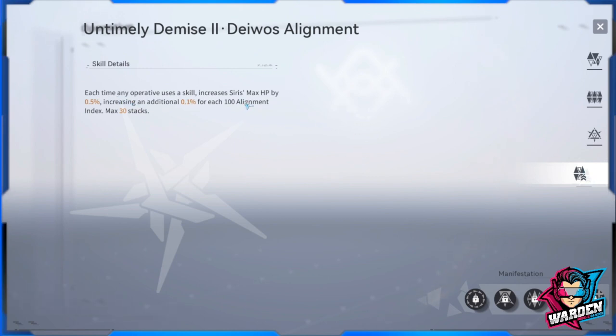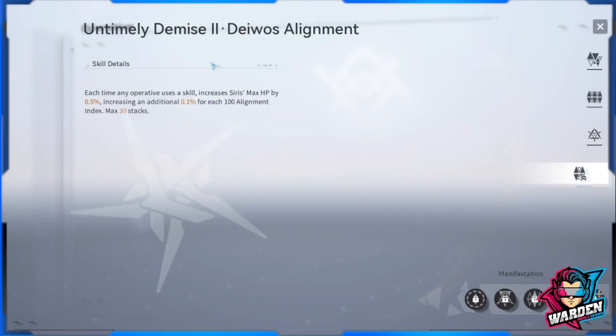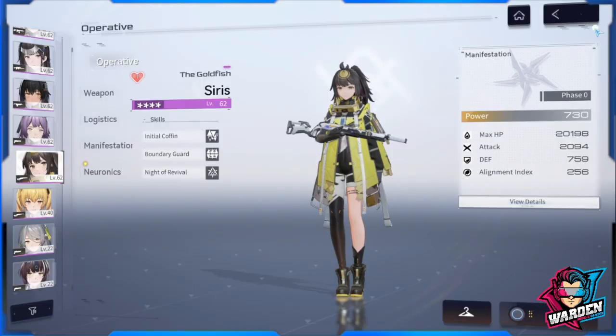Her alignment passive: each time an operative uses a skill, it increases her max HP by 0.5%, with an additional 0.1% for each alignment index, up to 30 stacks. This also contributes to her max HP, which in turn contributes to the toughness of her shield. The support skill, ultimate, and alignment all play off her max HP.